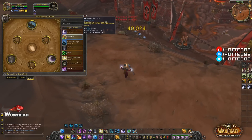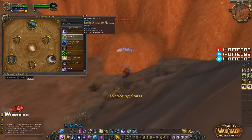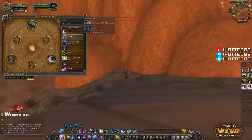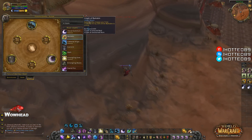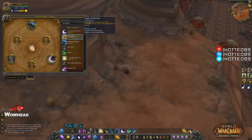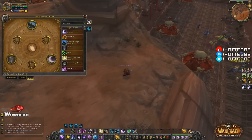The next glyph is called the Glyph of Barkskin. It reduces the chance you'll be critically hit by 25% while Barkskin is active. It's a pretty solid glyph — it allows you to be mostly crit immune, because taking off 25% crit chance is pretty huge.